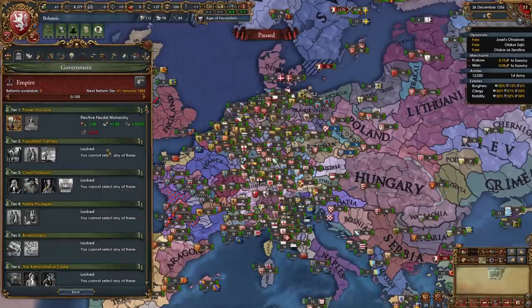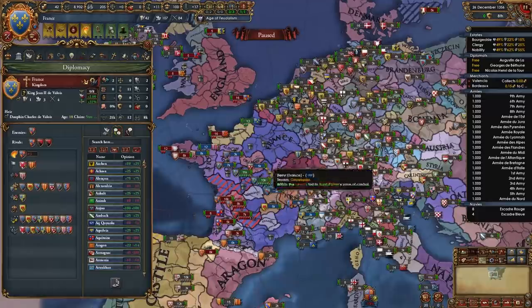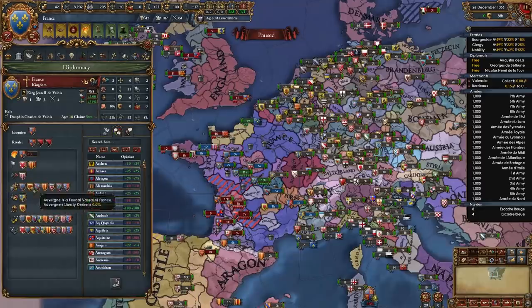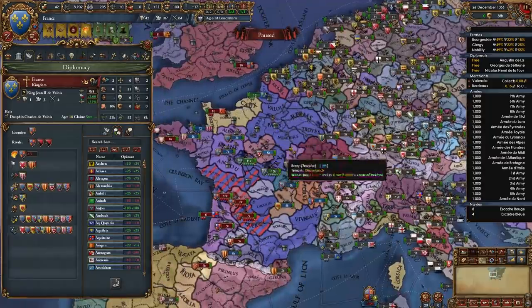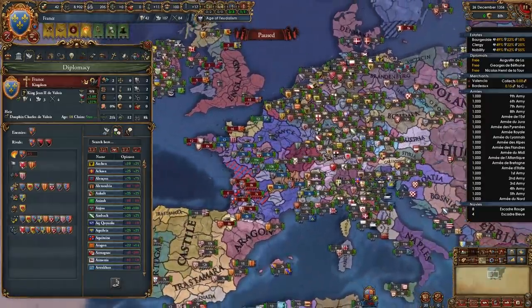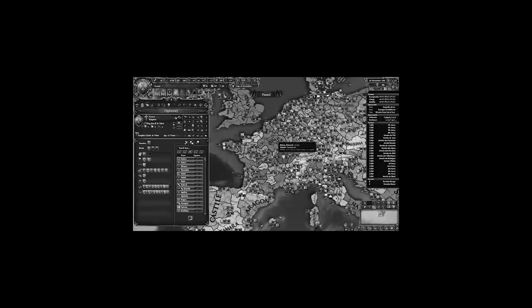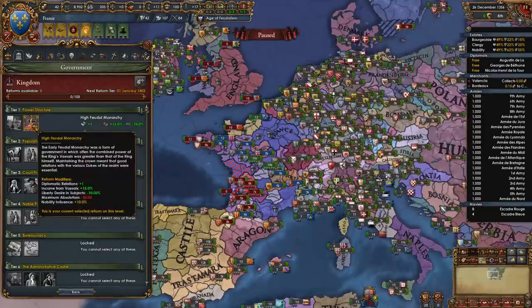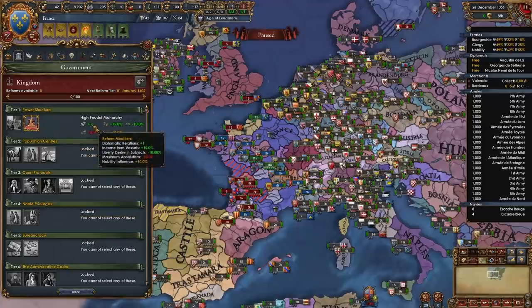Now I've tagged into France to check out some nation-specific things. They have a unique subject type: feudal vassals. They have the usual vassals from vanilla EU4 plus some more such as Anjou and Ferez, which better represents the structure of the French kingdom during this time. They have the High Feudal Monarchy government type, giving diplomatic relations, income from vassals, liberty desire — very cool.